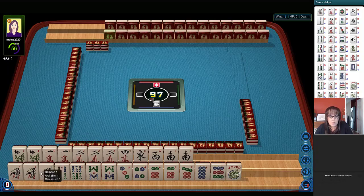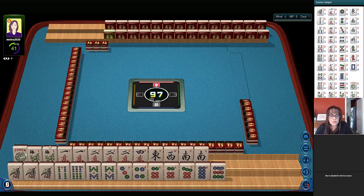Then we have one bam, four, six, eight — pong of ones, pair of eights. In dots we have three, four, six, seven, eight, nine. We have east, west, south, pair of souses, pair of flowers, and a joker.